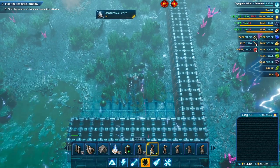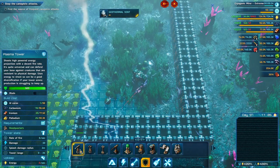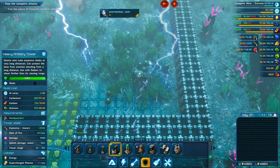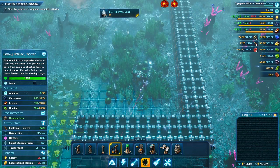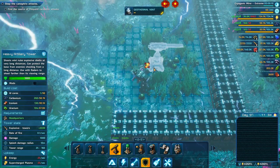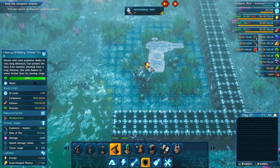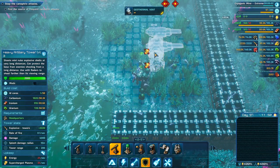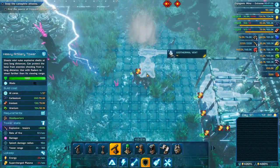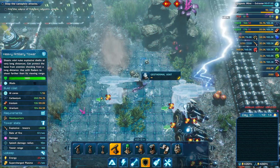What we want to do is set up a bunch of defenses. Plasma towers, for some reason, don't take plasma — they take supercharged plasma, 25 a second. We'll get some of these going down here, three of these down here. Our towers are low on ammo, build more ammunition factories. Iron deposit depleted — actually let's build four.